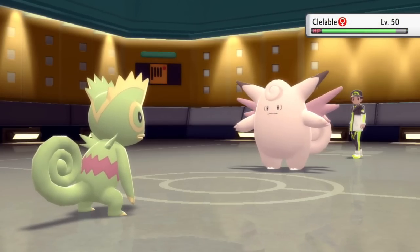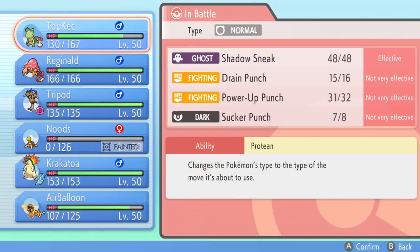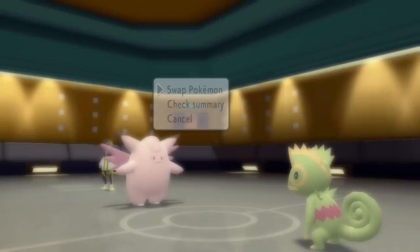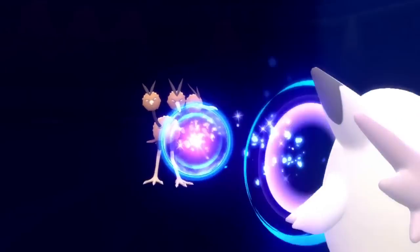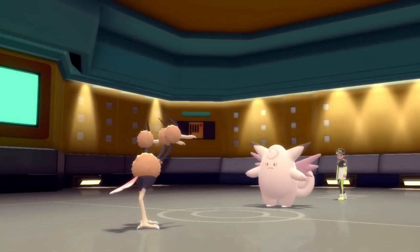They bring in the Clefable. Fairy types are kind of the opposite of what Kecleon likes — no matter what I do, I turn myself into a type that is weak to Fairy. With just one attack boost I can't touch this chewed piece of gum Clefable. So I definitely don't want to stay in. Looking at the remainder of my Pokémon, I don't really have much that can switch in to really anything. I decide to go into Dodrio, just because I know I can take one attack. My main objective is to weaken this Clefable.